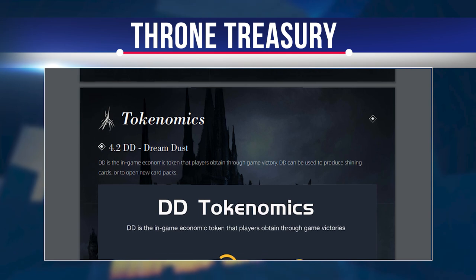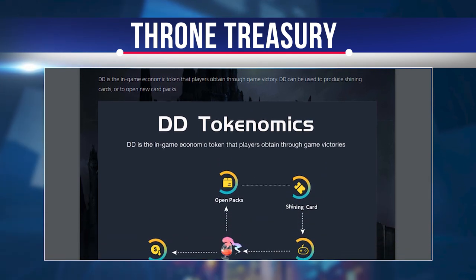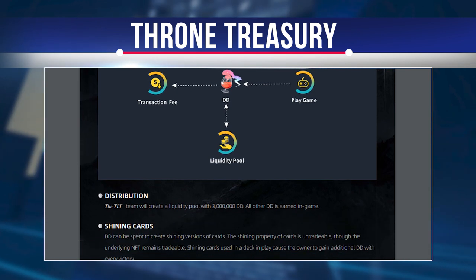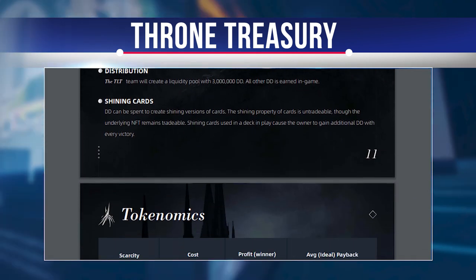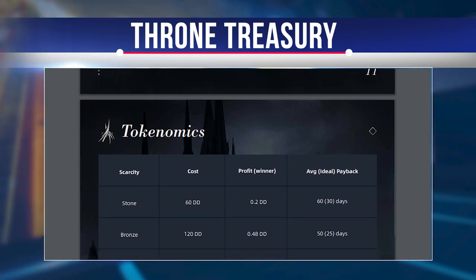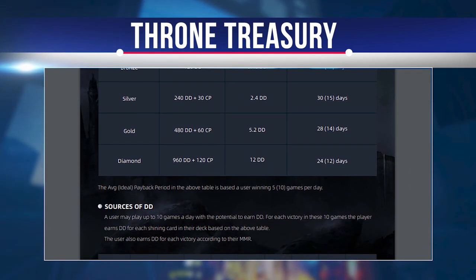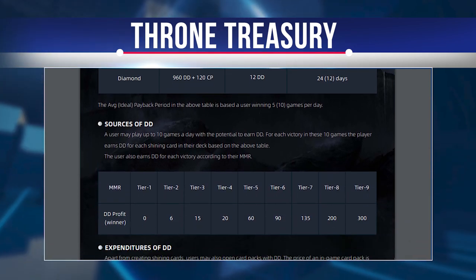For the public sale, the volume is 10 million CP, available immediately. The liquidity pool receives 2.5 million CP paired with $300,000. For marketing, 1,250,000 CP is available immediately, and then 11,250,000 CP will be released linearly over two years.